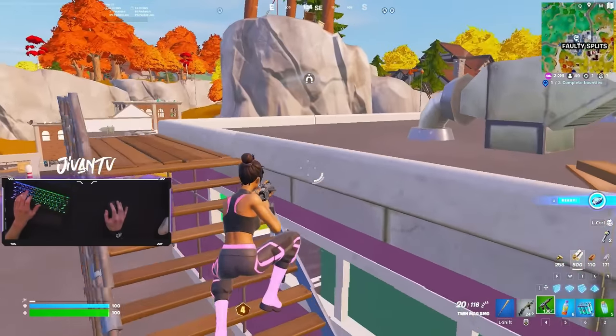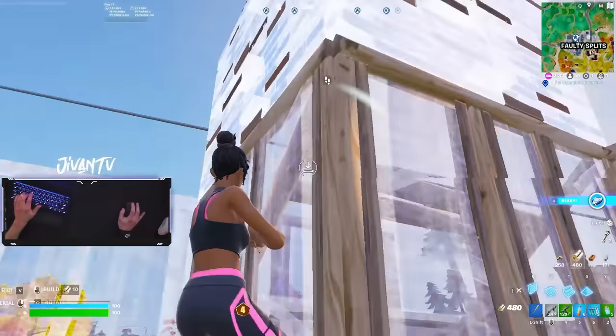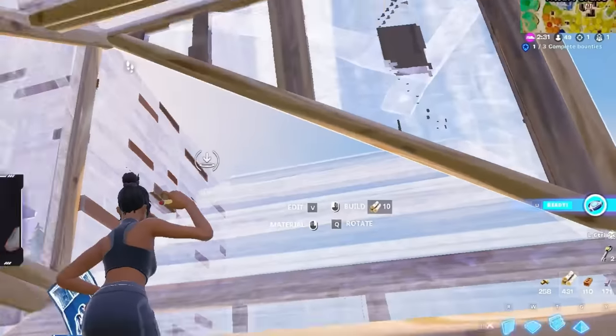I hear this guy on the zipline, so I immediately look for a fry, but I don't deal that much damage. Nonetheless, we're fighting him. I immediately make sure I'm blocking my angles as I'm building up here. You see how I build these high walls with a ramp over my head? None of my angles are open, except for the right side, but nobody's over there.